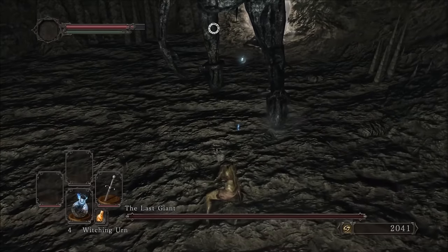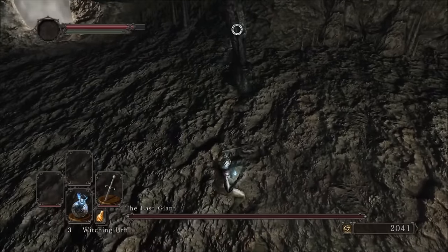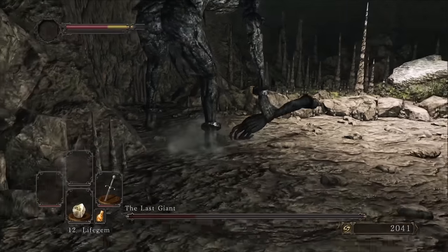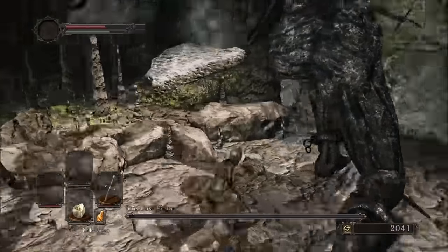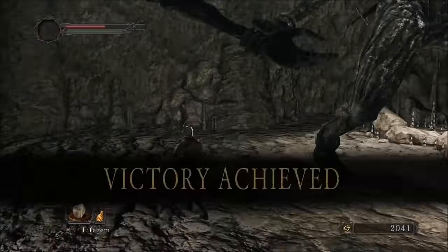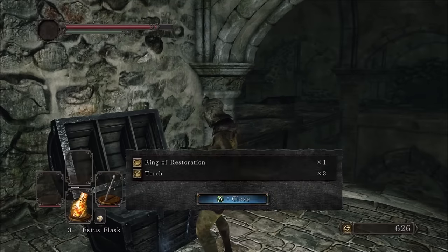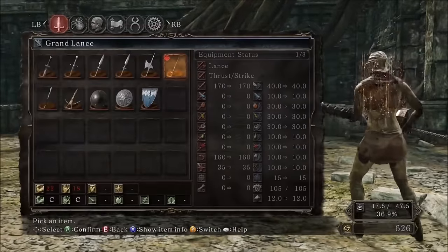Just for fun, I start the fight using the five Witching Urns we found by the Cardinal Tower, wasting two out of five by just missing him entirely. Nothing out of the ordinary about this fight — I got hit by some things I definitely shouldn't have, but I finished without much trouble. I put the levels into Vigor and pick up the Ring of Restoration I unlocked with the Soldier Key. The Grand Lance could also be an option, but I decided to stick with the Mailbreaker for the time being.